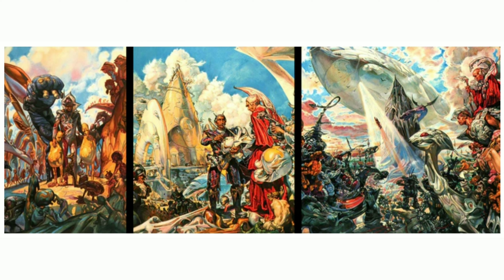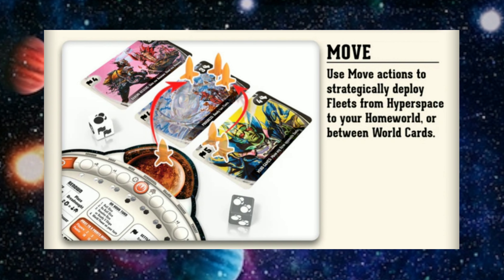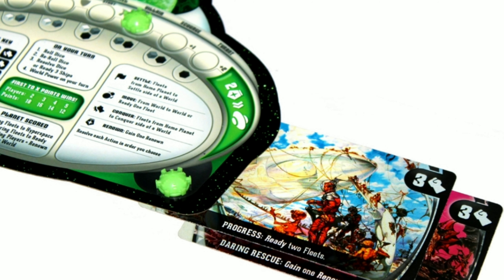The game system is also something that grabbed my attention because it's really simple at its core. All it is is rolling dice to find out what your available actions are going to be. You use those action dice to do things like a move action — sending your fleet out for conquests. You acquire worlds, and you need a certain power or fleet presence already there. You use renown to unlock even more bonus choices, and controlled worlds you've already conquered give you abilities and powers you wouldn't otherwise have.